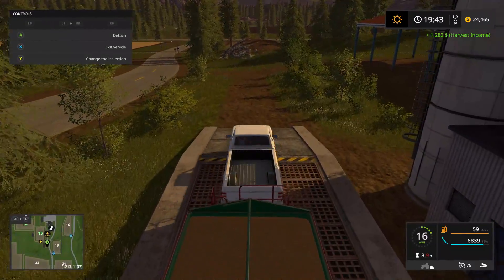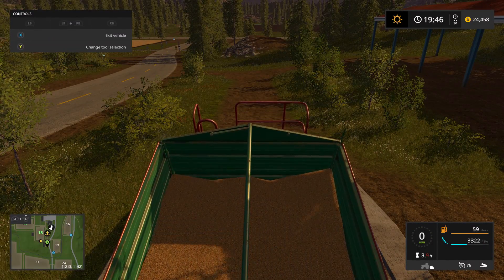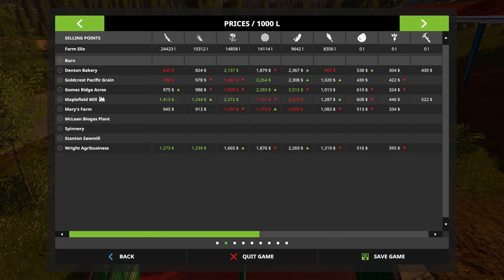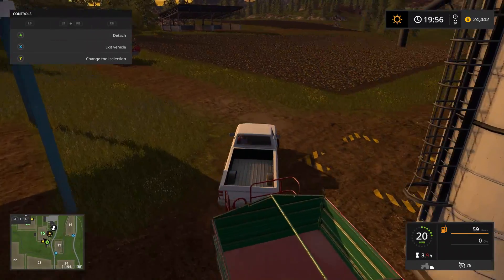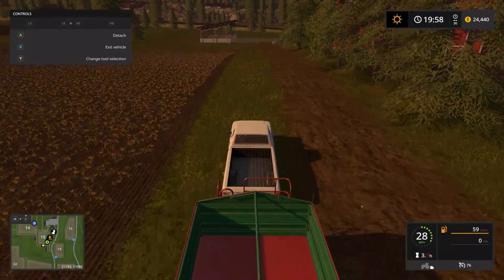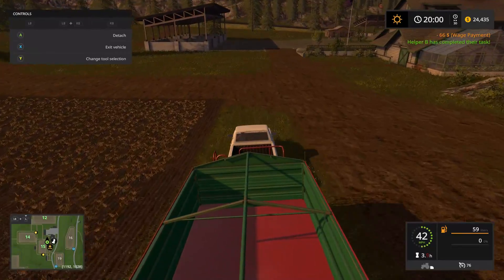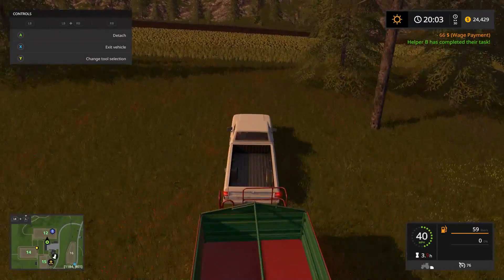We'll check and see how much wheat we have. We've got a little over 24,000, which honestly we could take all that to the maple field mill. But we're gonna hang on to it for a little bit. We'll go ahead and drive this guy down here, then drive our combine down here.